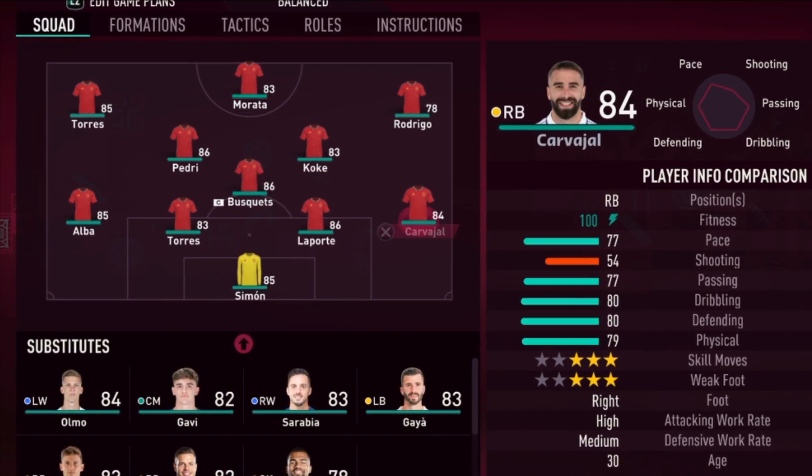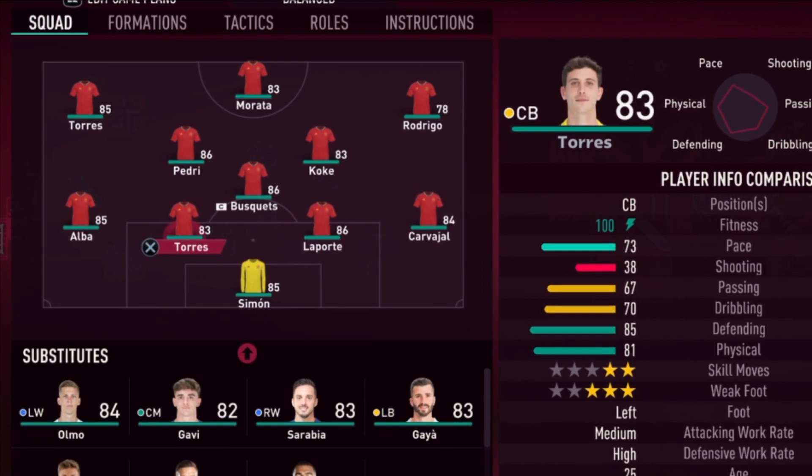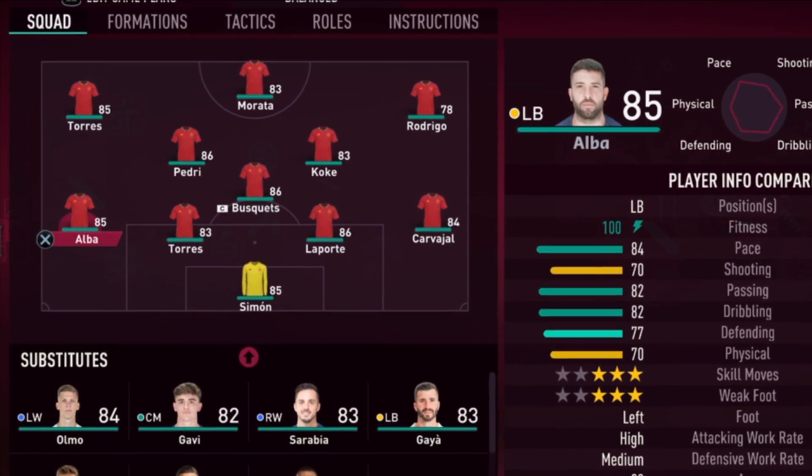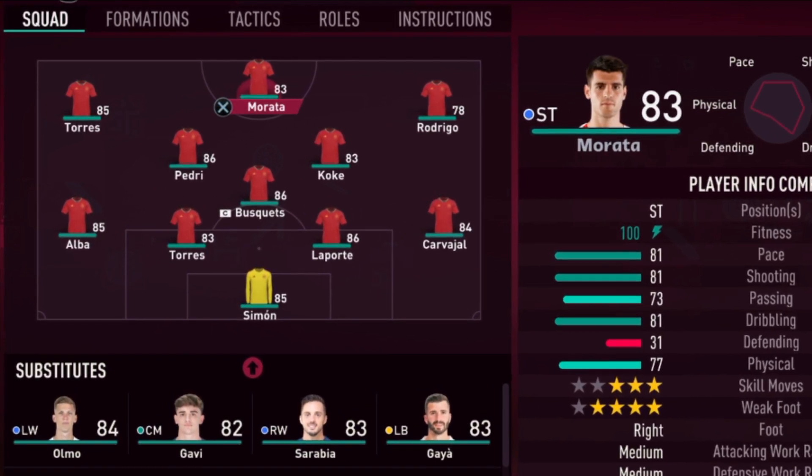It's a very good formation. Koke is very decent to start. The lineup includes Pedri, Busquets, Laporte, Torres, and Carvajal on the wing back with Alba. So everything is great at this point — Morata is the one striking.